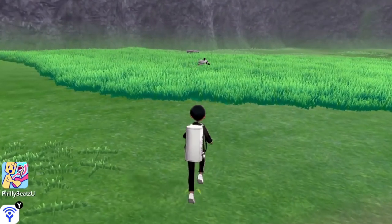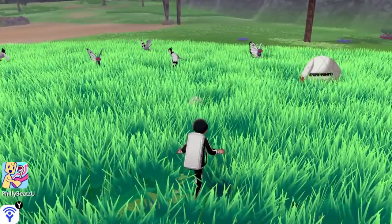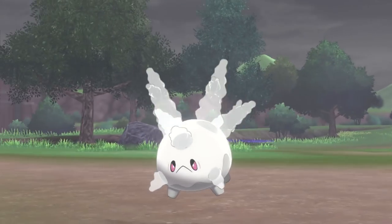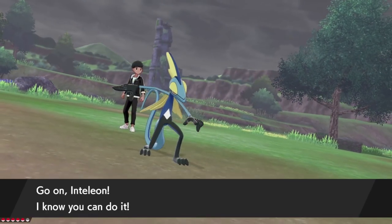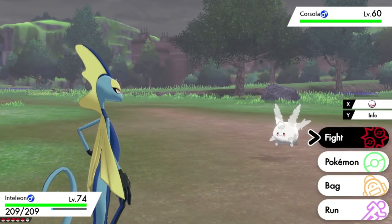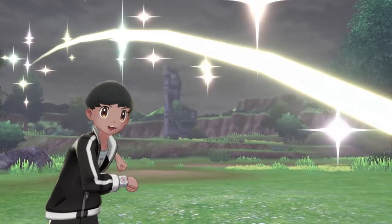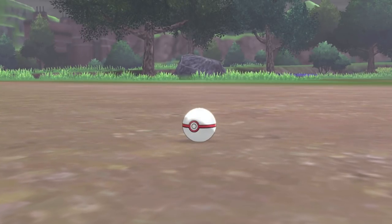Go search the grass a little bit. What you're going to notice is that Corsola is not going to be one of those exclamation point grass encounters — it's actually going to be roaming the grass itself. So make sure to pay attention to a little small Corsola walking around. Once you see it in the grass, slowly approach it. It's not that obvious, but you'll see it — slowly walk up to it.